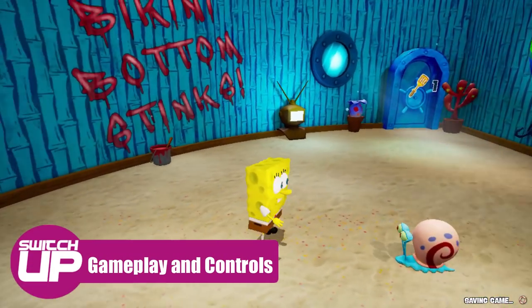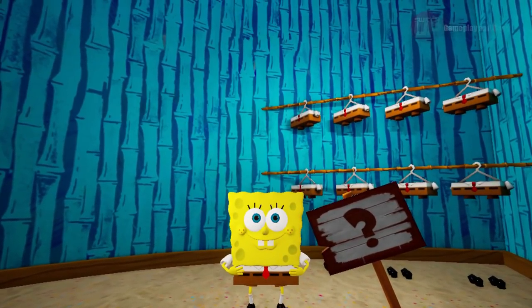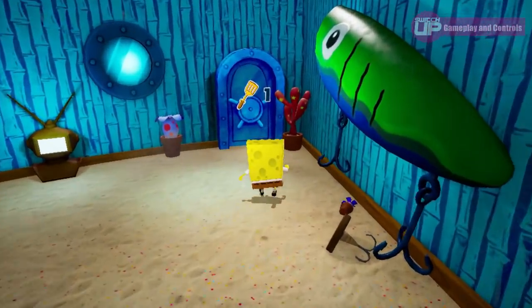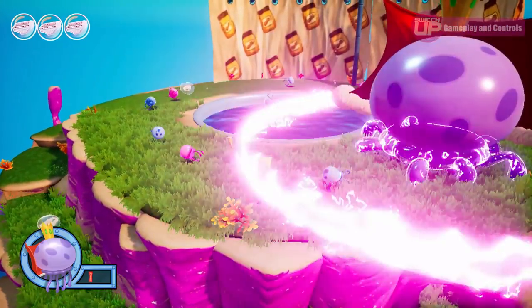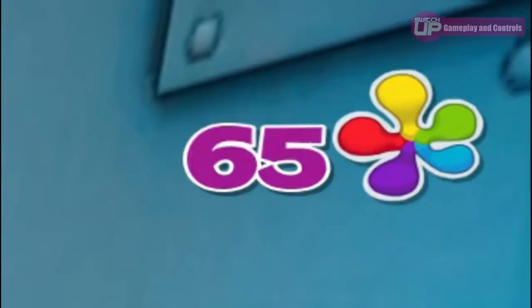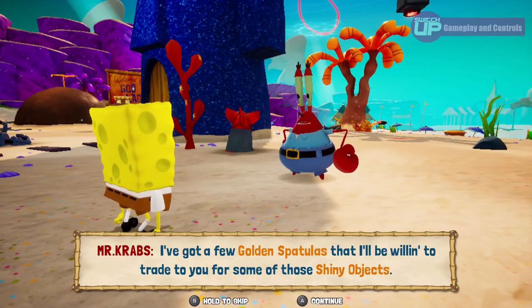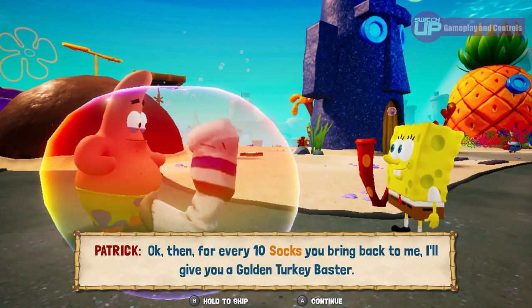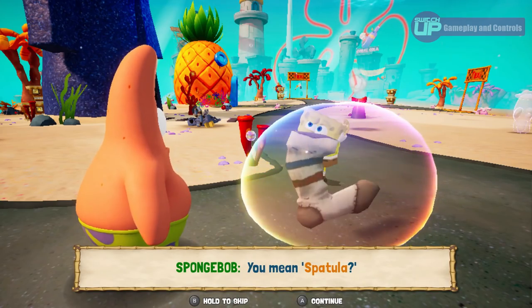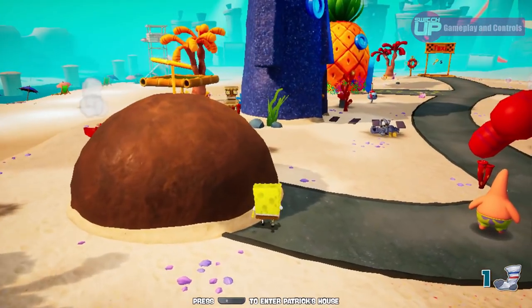The game is a 3D platformer collectathon where you navigate 9 different worlds in order to find the main collectible: the golden spatulas. You start off in the hub world, and each of the main levels are accessed from here once you have the required number of golden spatulas. Beating a main boss battle opens up the hub world further so you can access more levels. You also have shiny objects, which act as the game's currency, either paying a clam to open new pathways or Mr. Krabs to buy golden spatulas in the main hub world. The other collectible is Patrick's socks — find 10 of these and he will give you a golden spatula. It is a bit strange that Patrick is a playable character helping you find the spatulas, yet he seems to already have a load of them on his person, but I guess it's in keeping with their characters to not notice something like that.